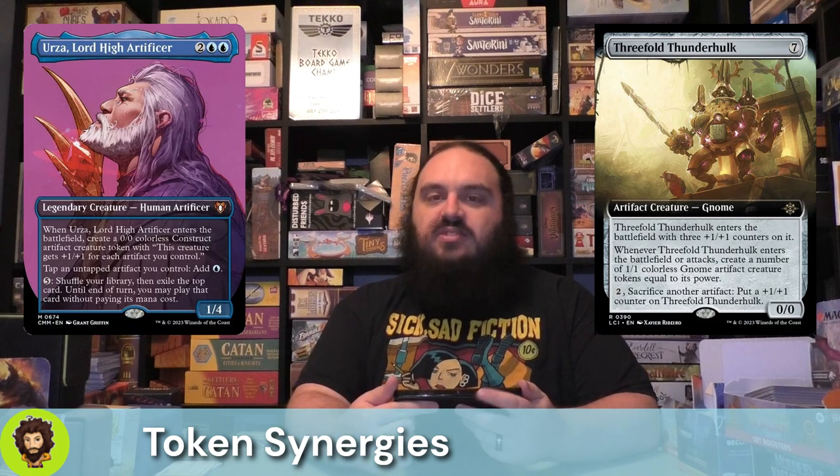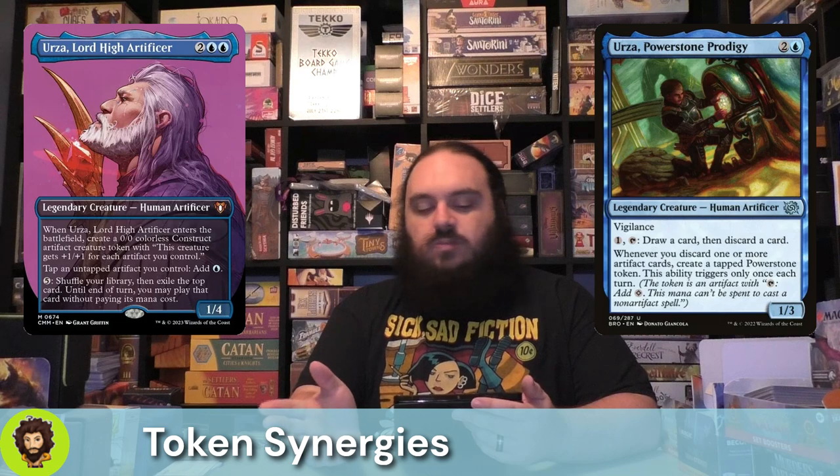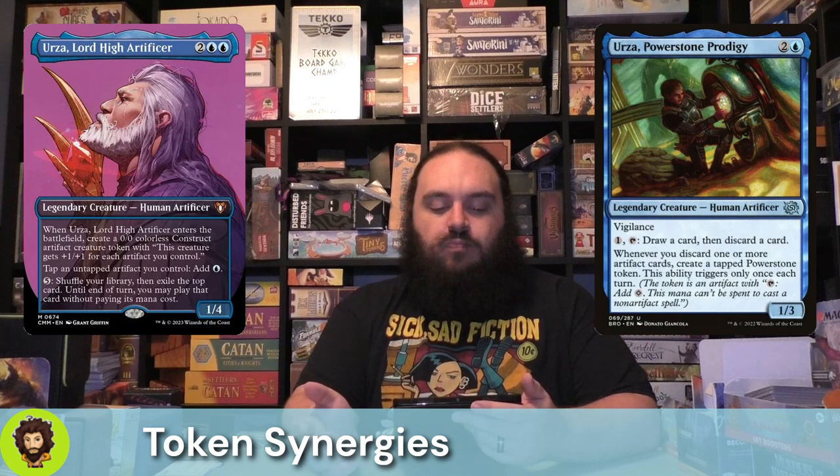Kind of sticking into tokens but in the ramping variety, we have Urza's Power Stone Prodigy — a 10 cent card, super cheap. A 1/3 for three, they are a vigilant creature. We can pay one and tap them to draw a card whenever we discard one or more artifact cards, which we're already planning on doing with Leonardo. We get to create a tapped Power Stone — this is only going to trigger once a turn, but that's fine.